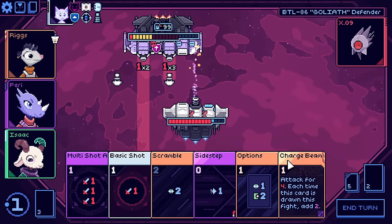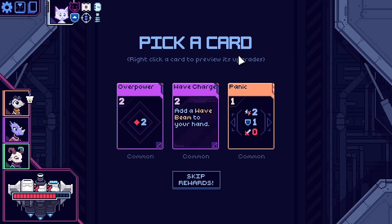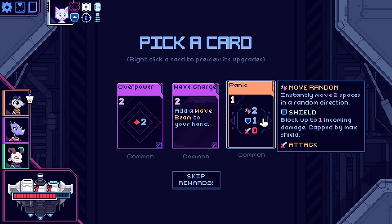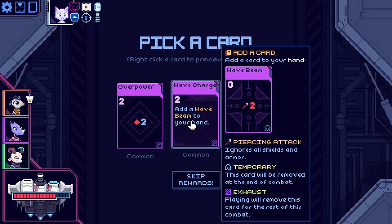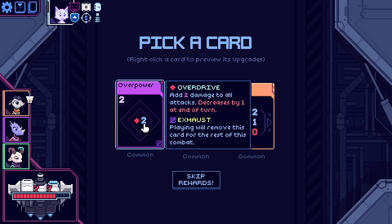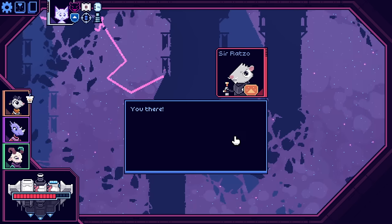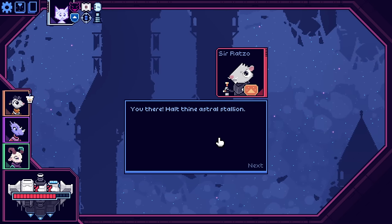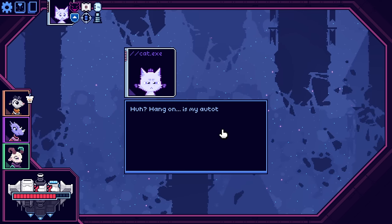Bye-bye, it all doesn't matter. Move randomly two spaces, shield, and then do zero damage but that can be improved by strength. Add a wave beam to your hand - not right now. Two power up - increase your damage by two but that goes down each turn. 'You there! Halt thine astral stallion!' I really want you to be a playable character.